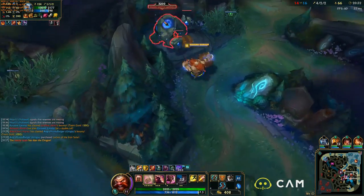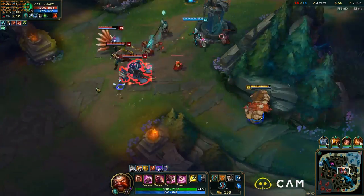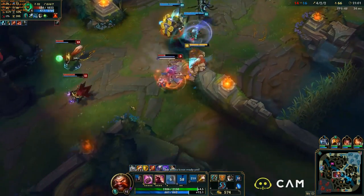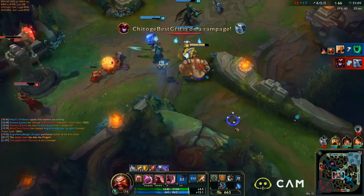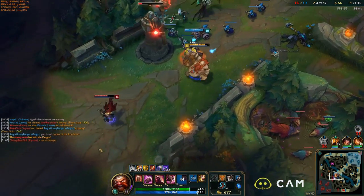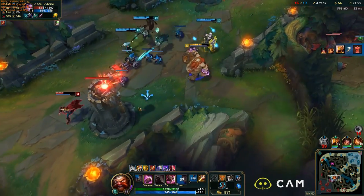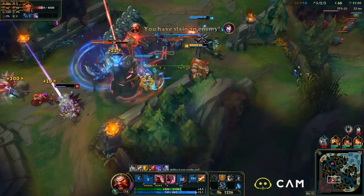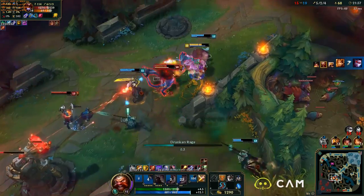The next item might seem really confusing to a lot of people, but it's actually incredibly impactful. We're going to tank out with Gragas — he naturally gets tanky, he has damage reduction within Drunken Rage, and we're here for initiating and setting up kills. We don't have to build straight damage because we have so much CC and that percentage damage on Drunken Rage. So we actually go with the Locket of the Iron Solari next. It gives us more CDR, health, health regen, magic resist, the aura, and the active — all very important things for our team. As someone trying to peel and block in fights, it's nice to have those things around.